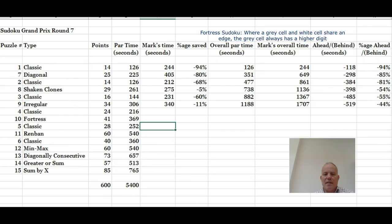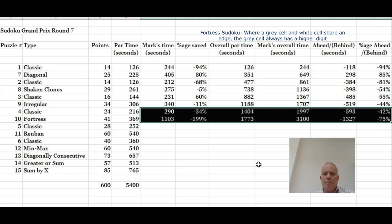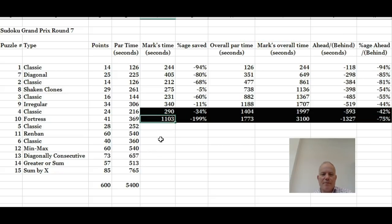Let's go back to the spreadsheet and see how that makes us look. In the first classic puzzle, 290 seconds for a par time of 216 is not too bad — that brought my percentage behind time down to 42, which I was hoping would continue to fall throughout the test. But this fortress puzzle, which was meant to take 369 seconds, took me 18 and a half minutes — three times as long as it should. That's put me really behind the eight ball. I did pledge to be honest with my solving here and I still enjoy it, so I hope that's given you some entertainment at least watching me stumble. Bye for now.